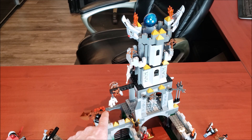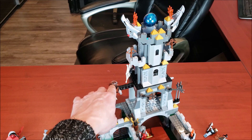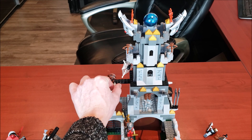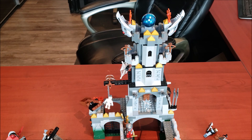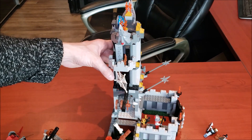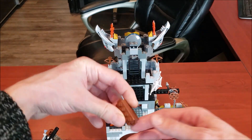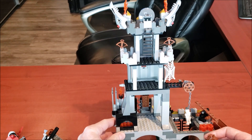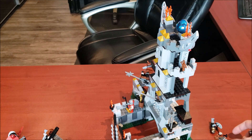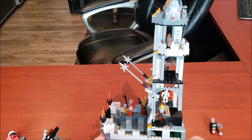You also get a catapult — you click this down and it shoots the thing out. There's a skeleton here and if you pull this out, it comes down, which is pretty cool. The set is jam-packed full of features. And there's a treasure chest here too. There's a nice little blacksmith area where the blacksmith can pound on a sword and work right here, which is pretty cool.